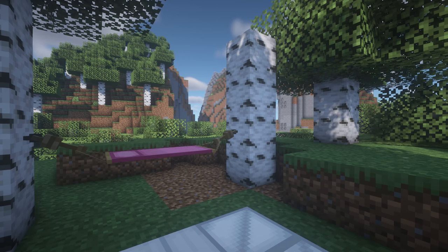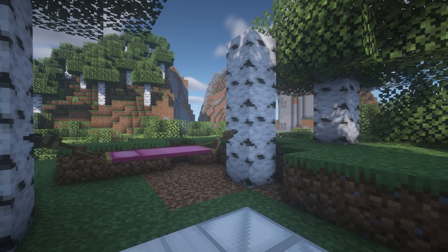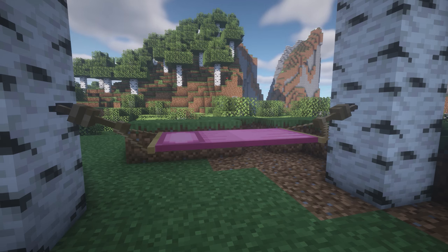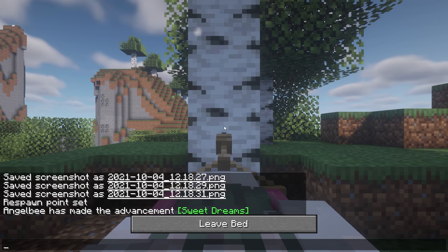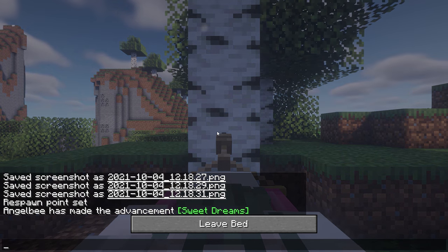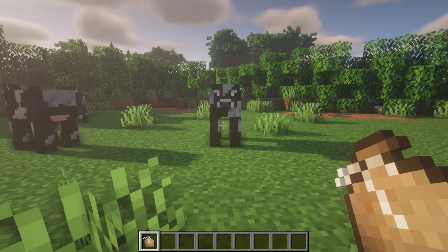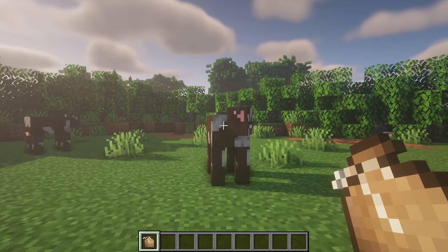Up next we've got the Comforts mod, which adds sleeping bags and hammocks to the game. When you sleep in them, it does not change your spawn point, so you can go on really long adventures and still spawn back at your home. It comes in a whole bunch of colors, and you need nails to put the hammocks up.